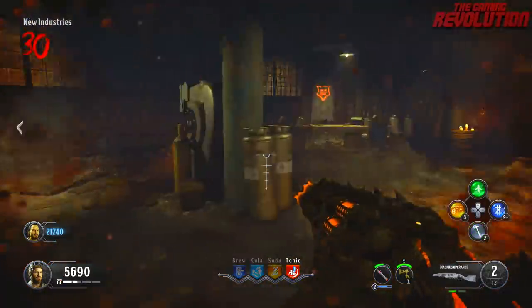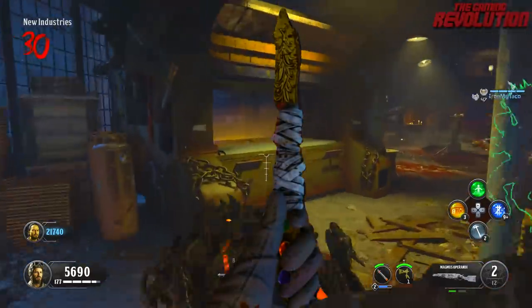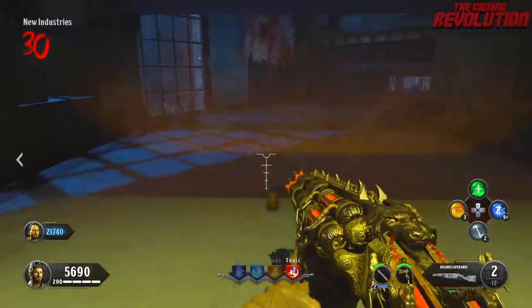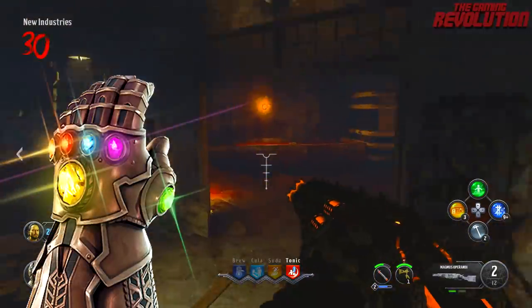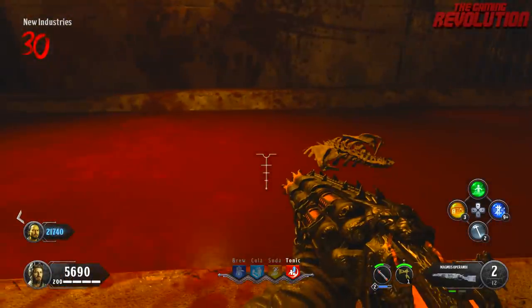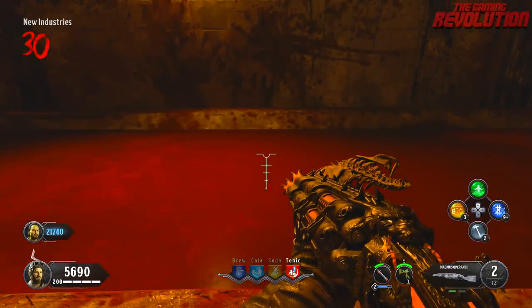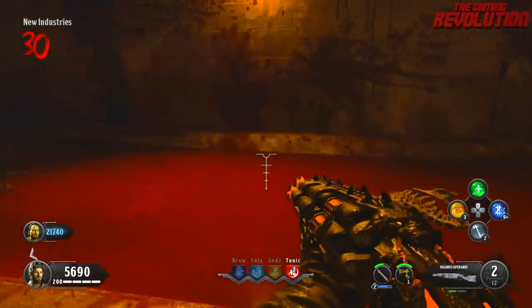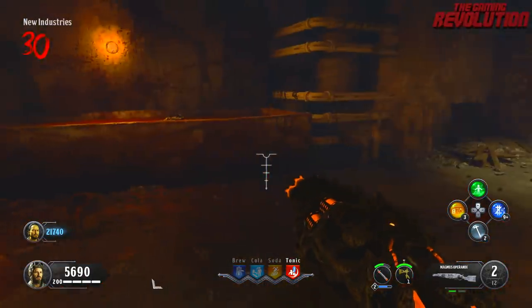Once you have managed to get the Golden Scalpel, it does have three gems on it. These are some sort of elemental gems — they're actually probably based off of the Infinity Stones. But once you've gotten the scalpel, you are able to go back up to the tub and press Square or X to place it back in. And this is how far the community has gotten so far within this easter egg.